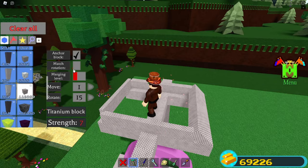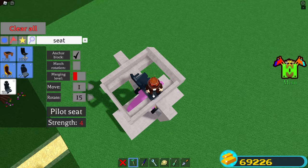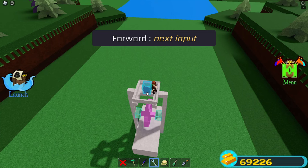Place down a pilot seat. Now before you get excited, we need to unbind the wheels from the pilot seat — select, select, select, then press U. Connect them back, but choose different letters than the original binds. To go forward I'll use F, and to go backwards I'll use G.